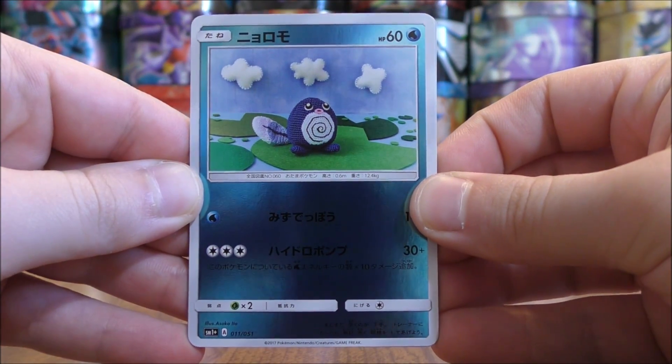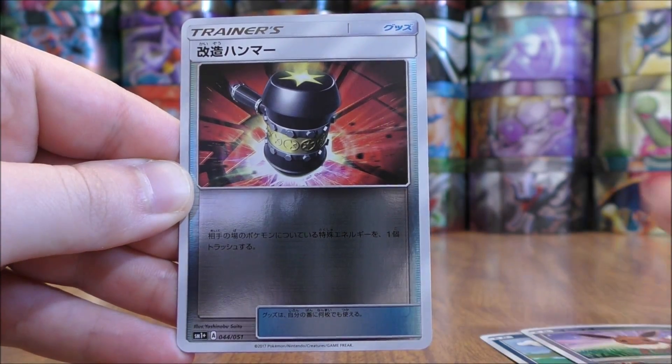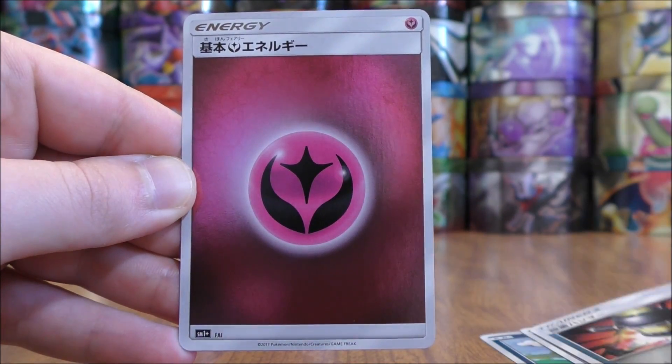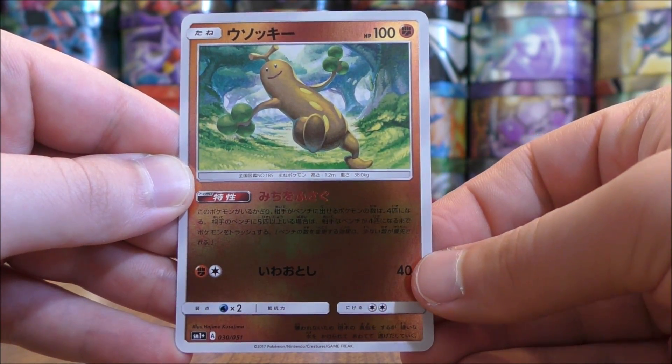This pack starts with Poliwag. Eevee, Enhanced Hammer, Fairy-type Energy, and the final card would be a Palossand.